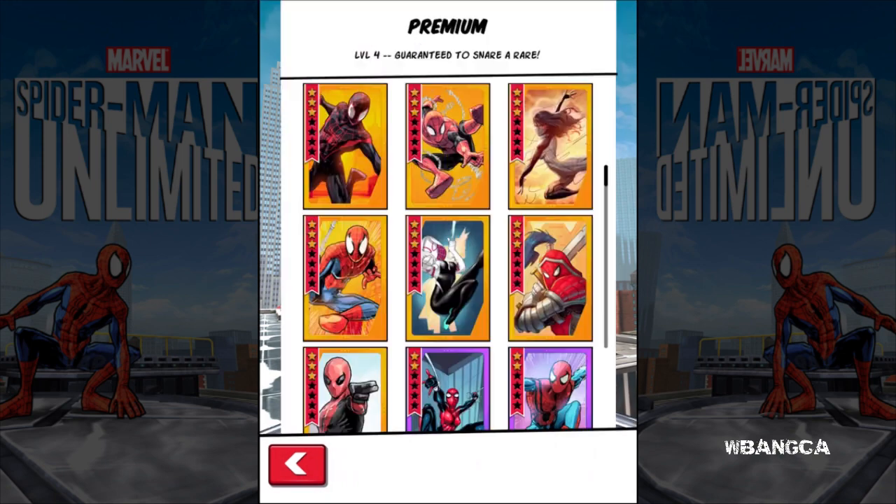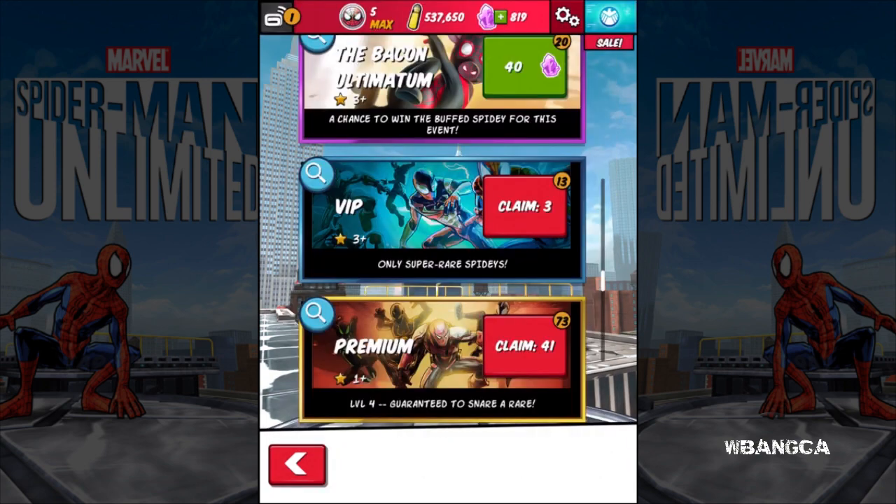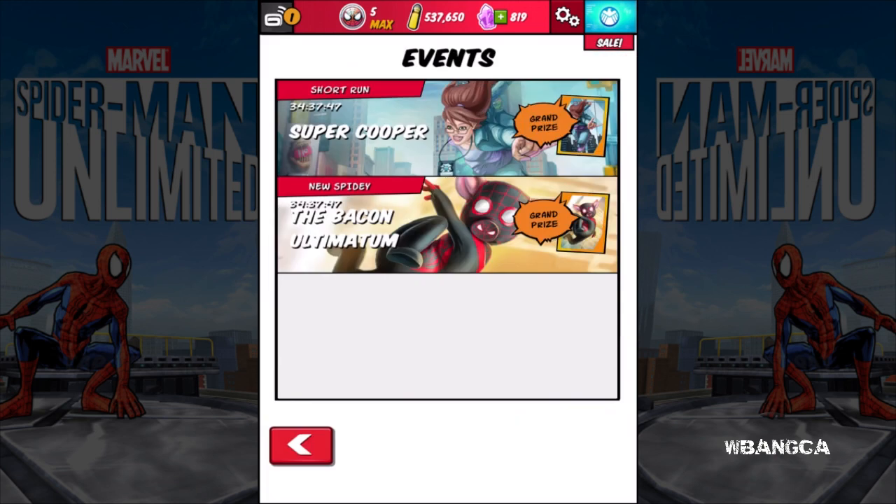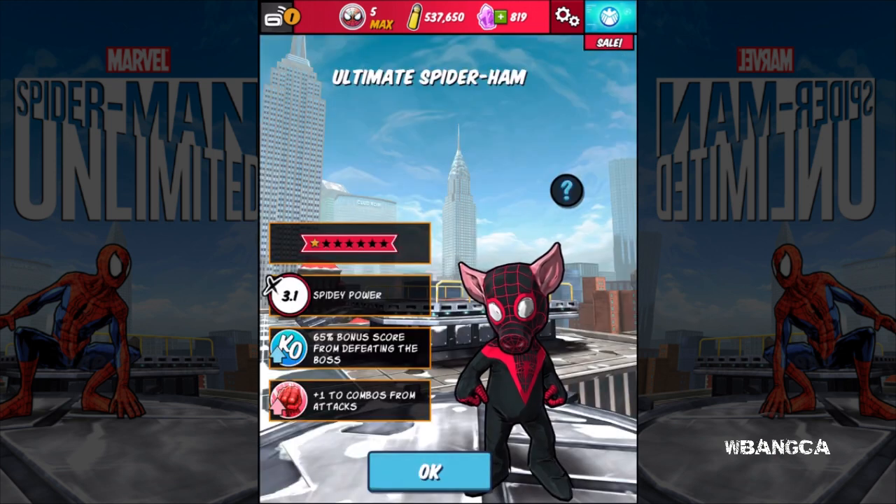Hopefully they will upgrade the VIP pack too. Anyways, that's pretty much it — let me know what you think about Ultimate Spider-Ham in Spider-Man Unlimited for mobile devices. This design is really black and red. The eyes are white — the eyes look like eggs, like eggs that are gonna fall out. That's what they look like.